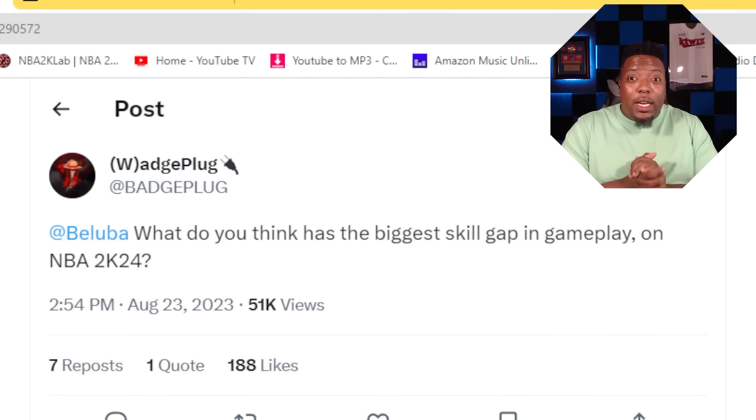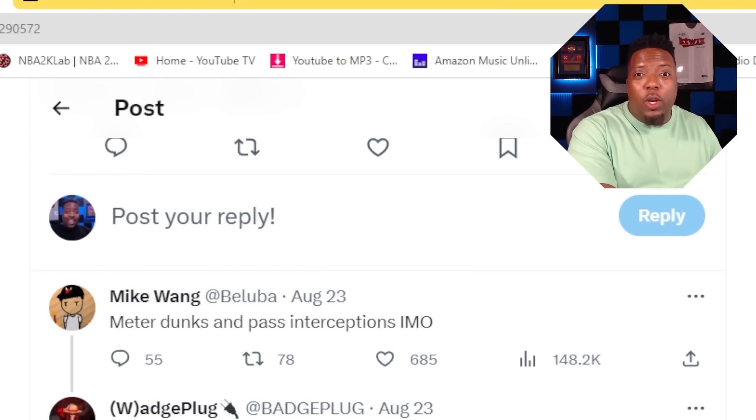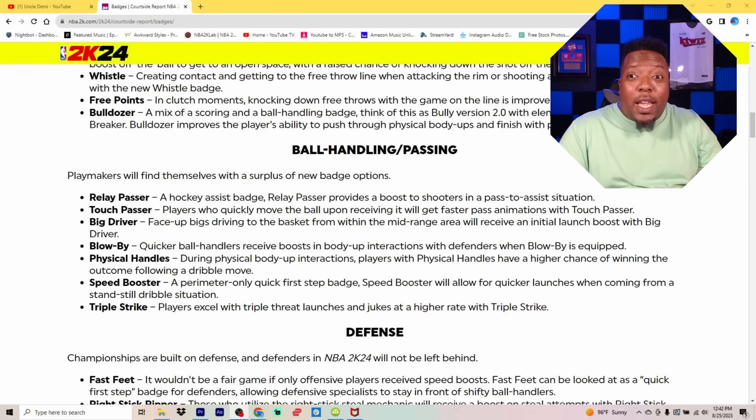Bad Plug tweeted at Mike Wayne asking what he thought has the biggest skill gap in gameplay in NBA 2K24. Mike Wayne responded saying meter dunks and pass interceptions in his opinion. Now we know that interceptions won't come as easily as they were in NBA 2K23, so you will actually be able to spread the ball around, encouraging team basketball. And on top of that, we got some new playmaking badges that are going to help with passing too.